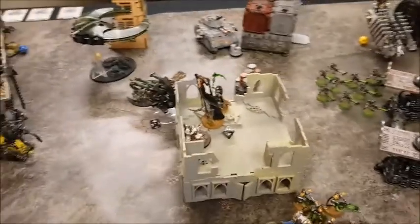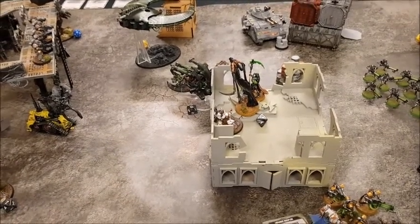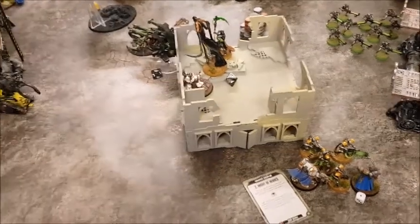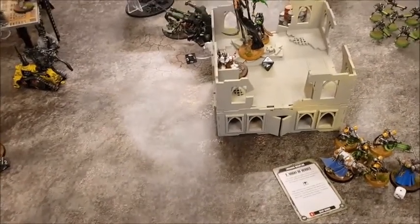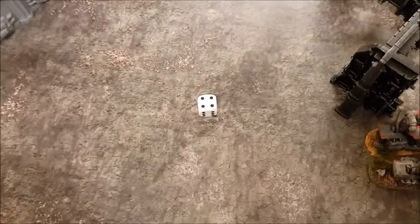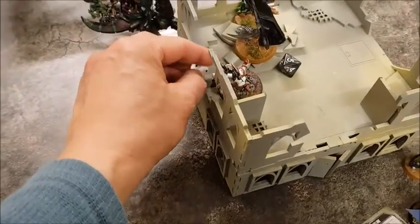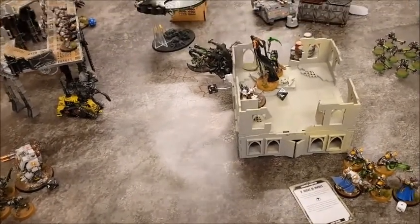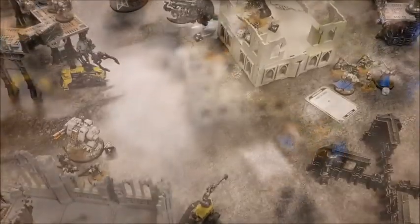Katana powers: casting Trans-Dimensional Thunderbolt onto the Apothecary. Rolling a d6 — on a 4+ which is a four, the unit suffers d3 mortal wounds — rolling three, dropping the Apothecary straight down to one wound. Then rolling a d6 for every other unit within three inches — there aren't any, so end of Katana powers.